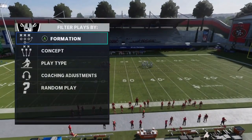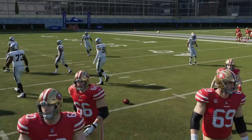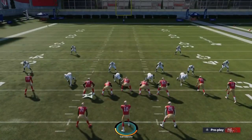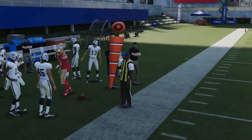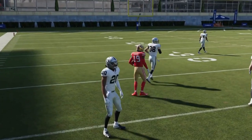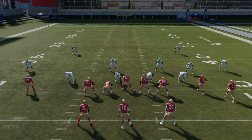Another good play is the Slot Curl — this is a man-beating play, so we'll pick man cover 2. Samuel's route here is a really good man-beating route. It used to work well against zones but now it's strictly a man beater, which is good because a lot of people run man. It breaks at 10 yards — it's a really good timing pattern. You can throw it at the break or after the break; it's pretty much pitch and catch. It's a really easy route and easy read that beats man coverage very easily.